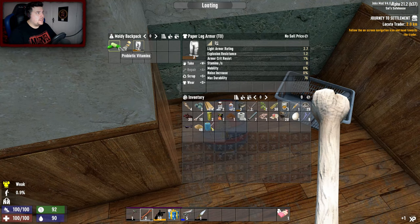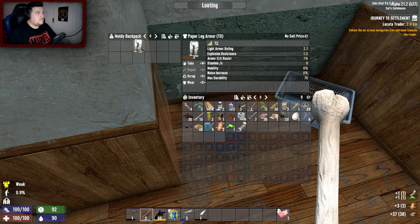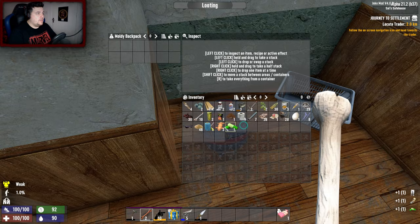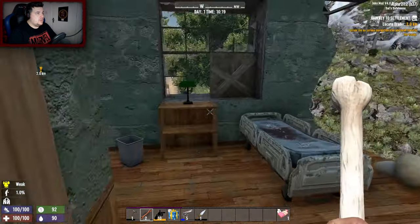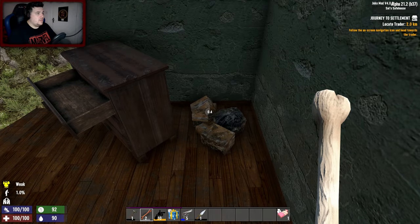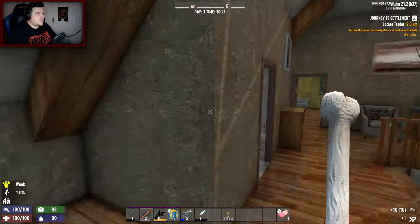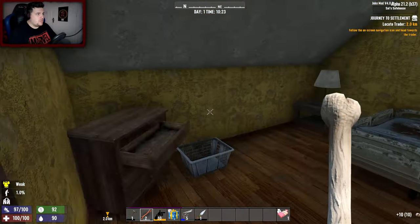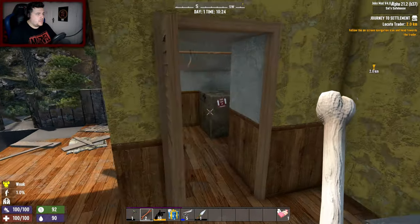Paper leg armor and padded gloves - it's tier 3, I'll put them on, because why not. Is that everything? I think this house is done, possibly. I don't know if there's a loot room because this isn't your run-of-the-mill POI.